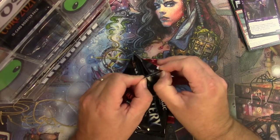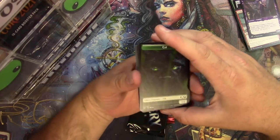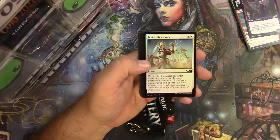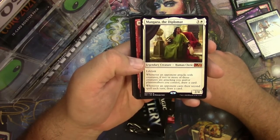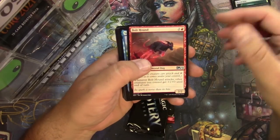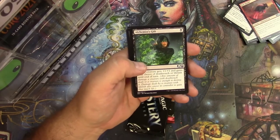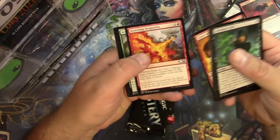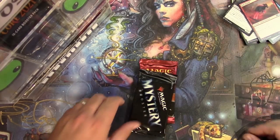Next Core 2021 pack — a couple of nice chase cards out of this set we could pull. Let's see: a cat, an island, Foil Teferi's Ageless Insight, Feet of Resistance, and a Mangara the Diplomat — there's one of those somewhat chase cards, it's a mythic at least. Bolt Hound, Sanctum of Calm Waters, Liliana's Devotee — falling over here — and some cool art on these commons, but nothing especially exciting beyond that.